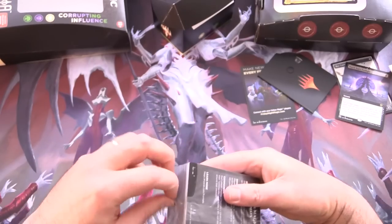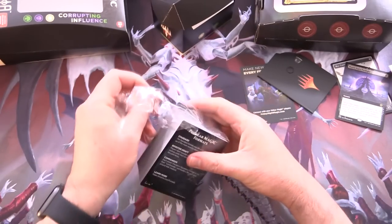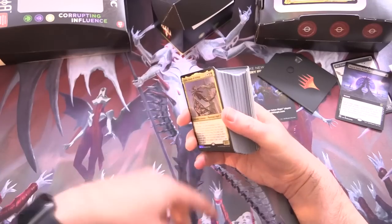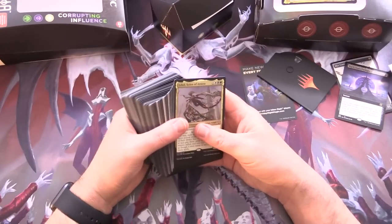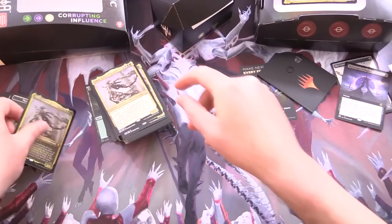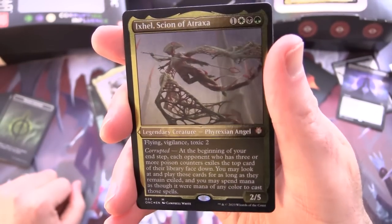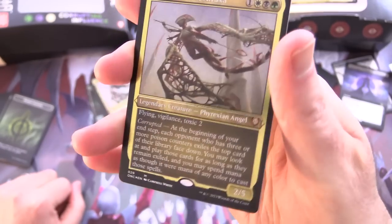The deck box would probably fit a single-sleeved deck. Normally they would have the display commander — it's like a thicker cardstock. So we've got Ixl, Scion of Atraxa — it's a mythic, you can see the thick cardstock there.